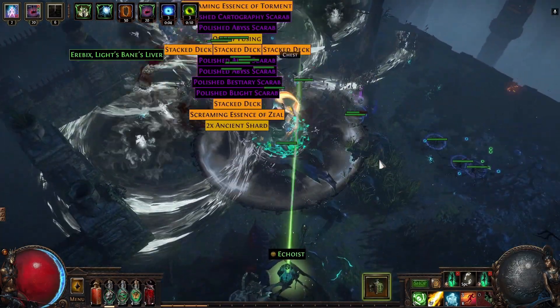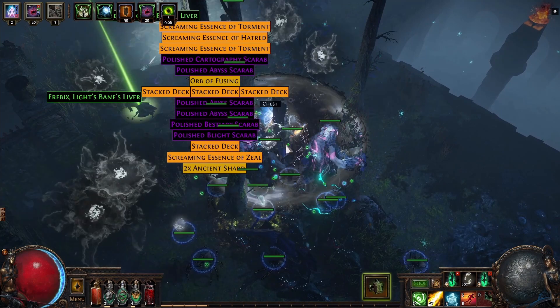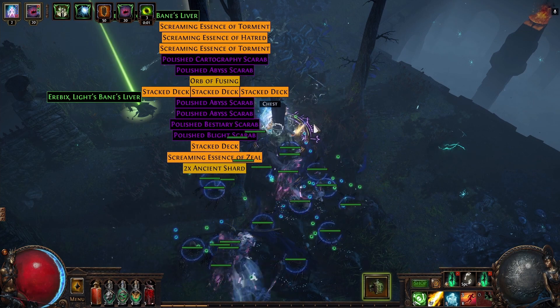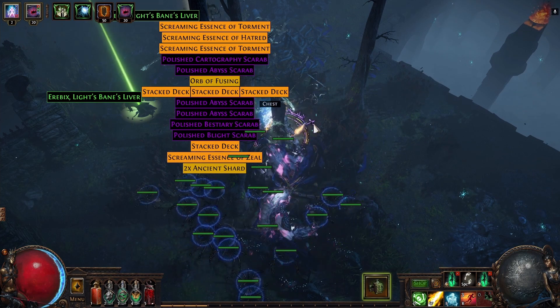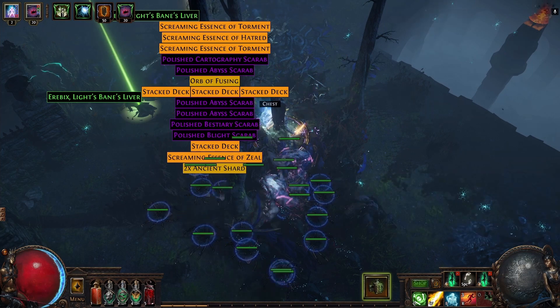The map we ran was tier 16 Cemetery. We chiseled and alked to around 80% quant and we used two types of scarabs: 100 rusted metamorphs and 100 rusted divination scarabs. Regarding the filter, we are using Neversink 3.17 uber strict. Let's take a look at some loot.